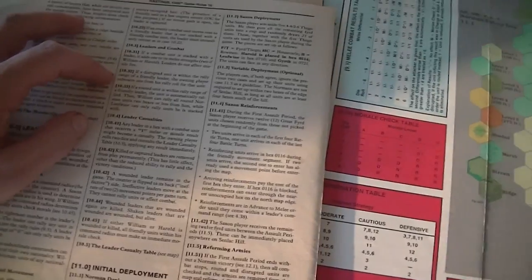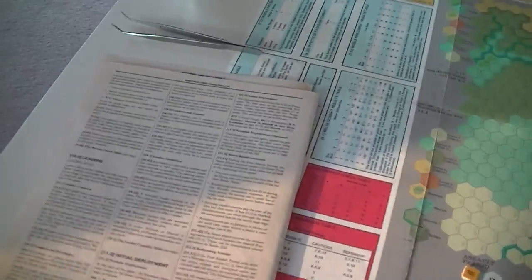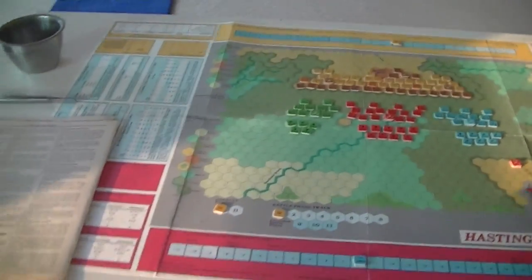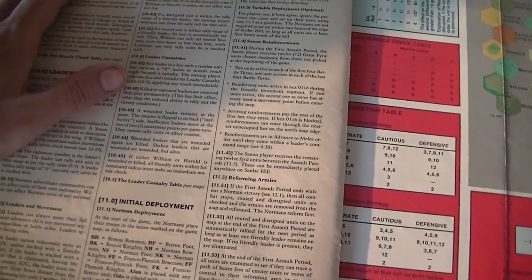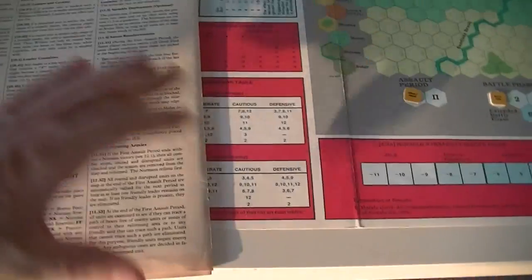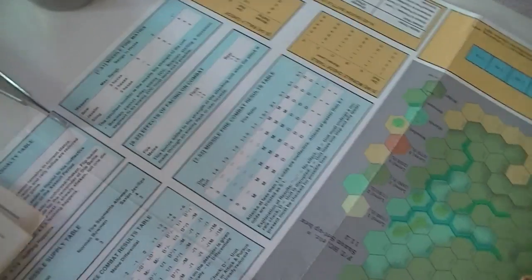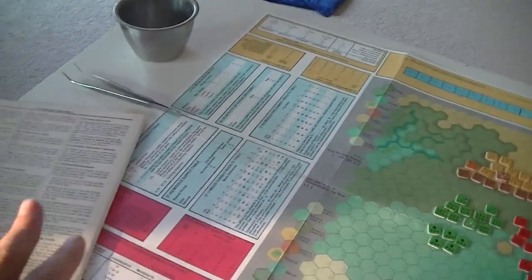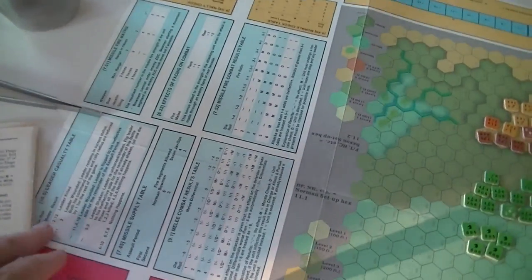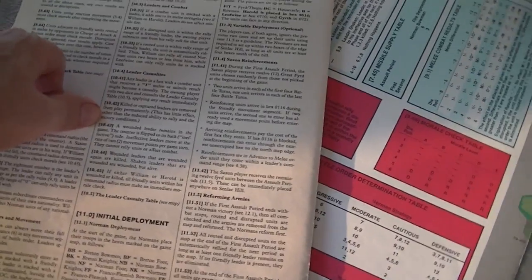If a disrupted unit is within the rally range of a friendly leader, the owning player subtracts one from the rally roll of that unit. When a leader takes a loss in melee or missile fire, they might become a casualty — you roll on the leader casualty check. I find the layout — the colors and everything — makes it really hard to find anything, in a way that later games are easier, but you get a possible result there.